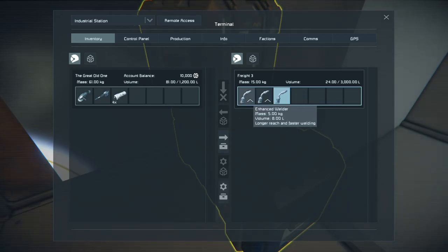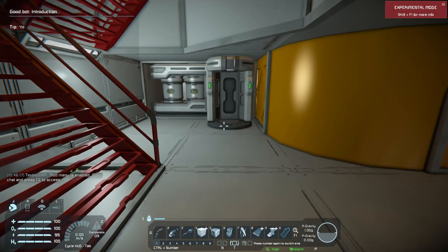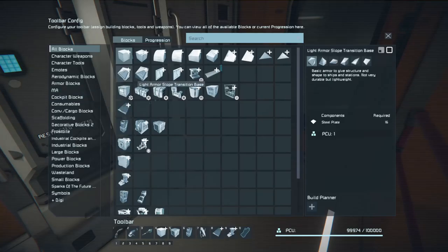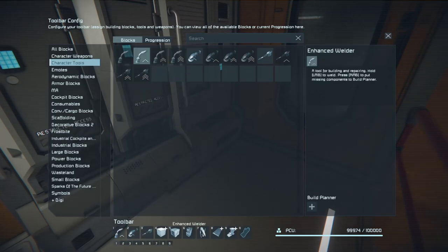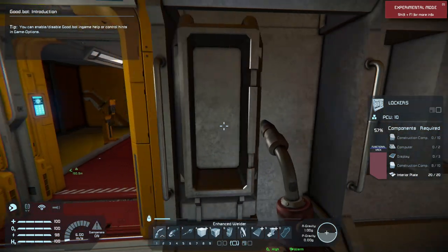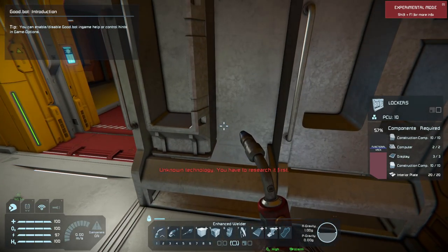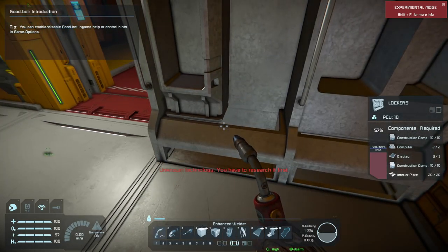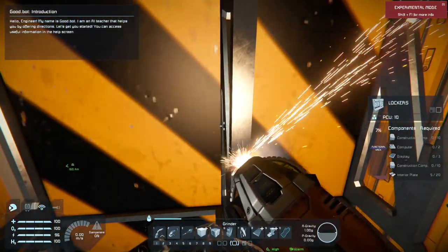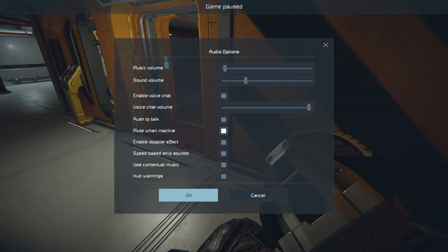Here we have the enhanced welder, which is definitely a good thing to have. Over here we can go into the tools, replace this with that, get our grinder, grind this down. The one mod I totally forgot to put on is Quiet Tools. It's also showing me here — let me turn that down, because that's going to drive me nuts if I have to listen to that.